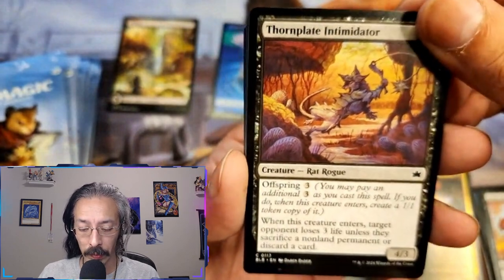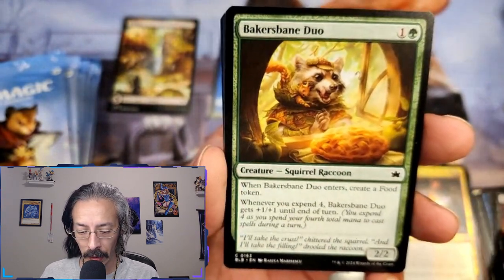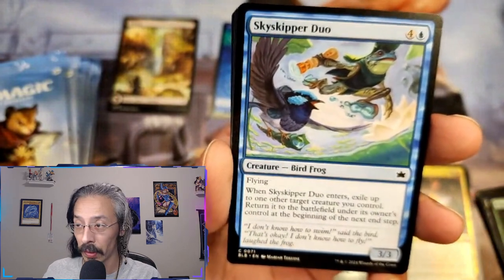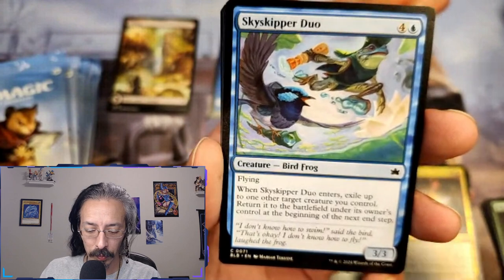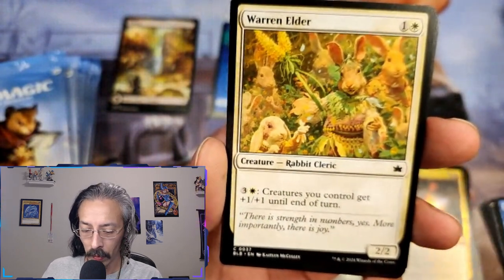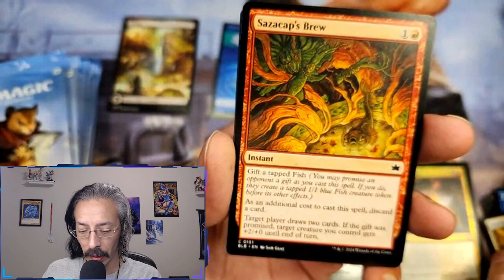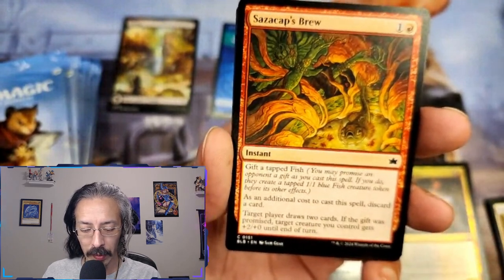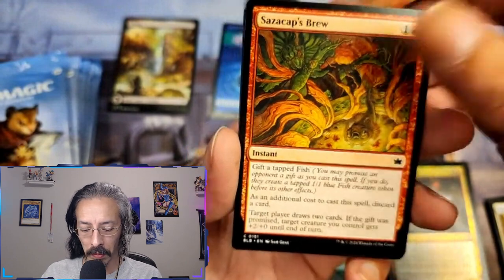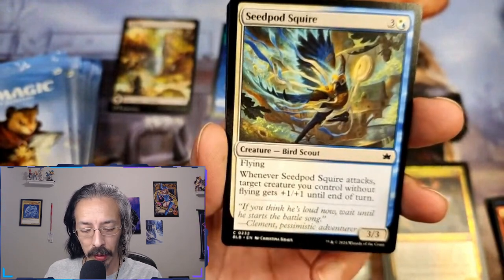Thorn plate — got a rat rogue. Baker's bane duo creates food tokens. Skyskipper duo. Another elder. Cap's brew. Gift of tapped fish.